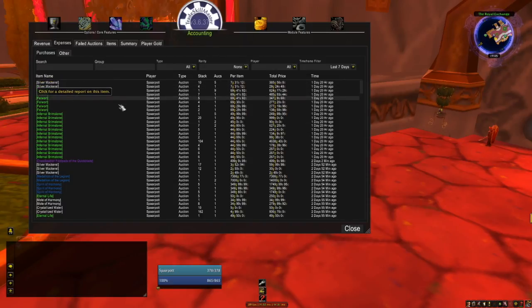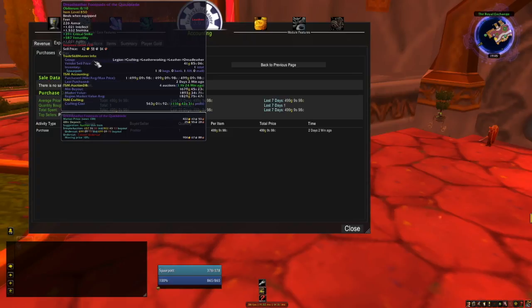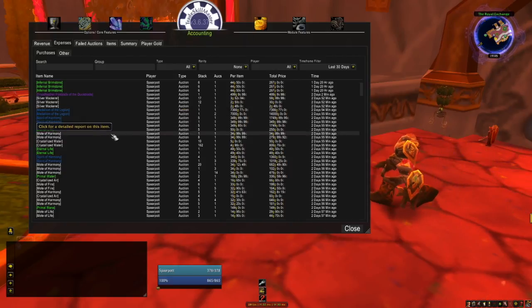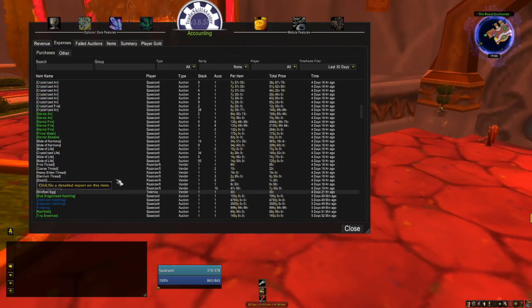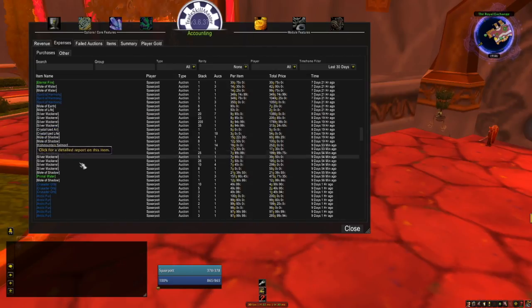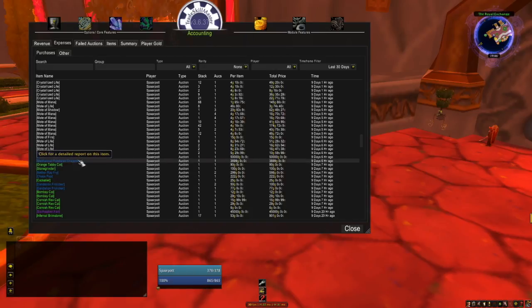Cheap fish needs to be bought and flipped. Felwort - an investment. Infernal Brimstone - an investment. Dread Leather Foot Pads of the Quick Blade because it was very cheap at 499 gold and the market price is 1,600, so that's a 1,100 gold investment. Silver Mackerel, Medallions of the Legion because they were cheap at around 7,000 gold, Spirit of Harmony, Eternal Life from my flipping group, Fell Hide, Infernal Brimstone, Fell Bat Pups, more pets, and Arctic Fur and Crusader Orb for crafting transmogs.